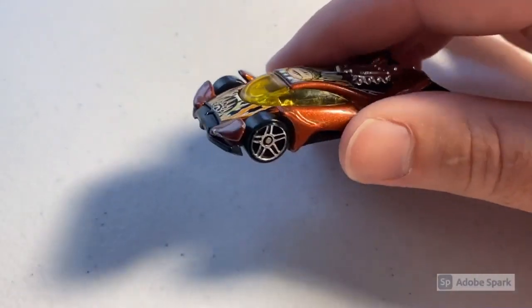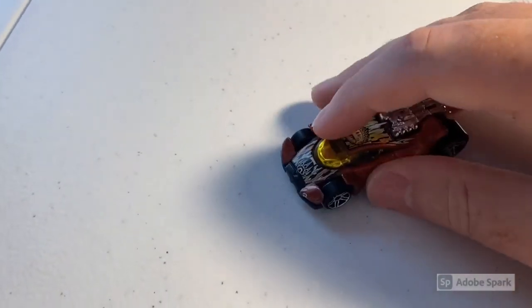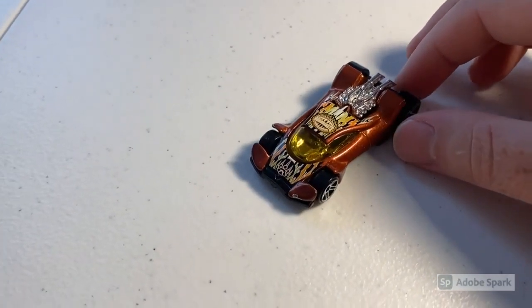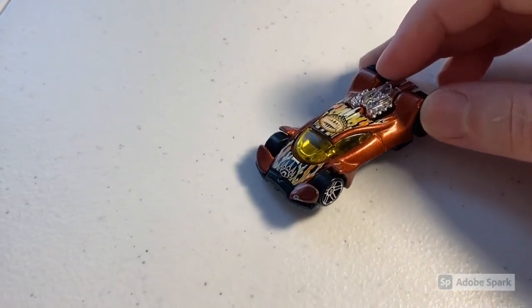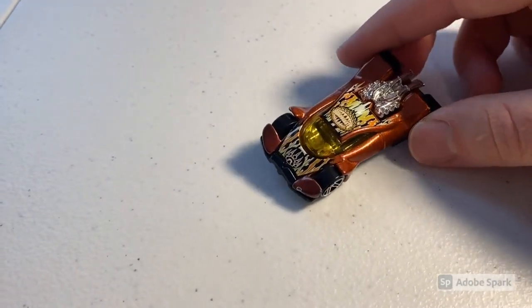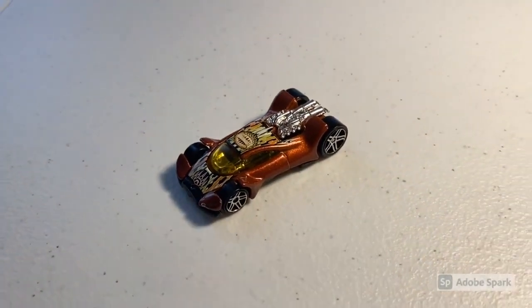Next up we sold the track set exclusive Vulture car, which had some small chips on it. Vulture has gone up a ton in price over the last couple weeks — somebody listed one for $200, but for the last couple of months it seemed to be in the $60 to $80 range for a carded one. I'm not sure where the sudden price jump came from, but this car sold for $75 even to a return buyer.